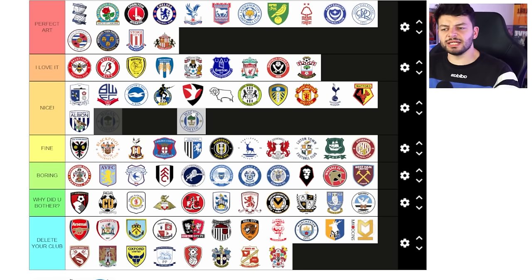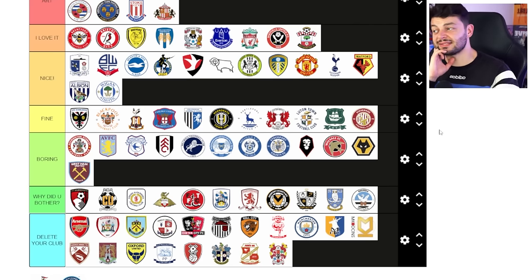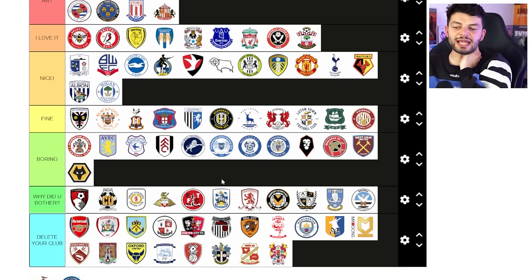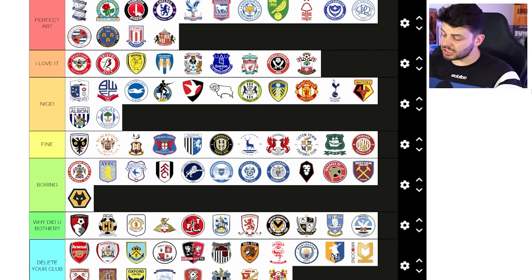Wigan — I'll stick this in nice. I think it's a nice badge — it's got a crown, it's got a tree, it feels pretty. Wolverhampton Wanderers — my arch nemesis. It's clean, it's simple but I'm sticking it in boring. I just think it feels like something's missing. Maybe a bit of a date or I don't know. If it had some stars above it like the Nottingham Forest badge that would work — but it doesn't because they haven't won two European Cups.